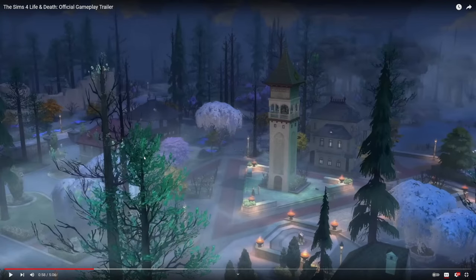He just has terrible luck, our main character here. Now this is interesting — this doesn't look like the town square we saw in the reveal trailer; this looks like a different area. A huge clock tower — I'm assuming that's Grimm standing on the balcony. Maybe it's interactable, maybe it's a rabbit hole. There's something down here, some sort of book or something, and it's covered in fog. It kind of reminds me of the world from the Vampires game pack.